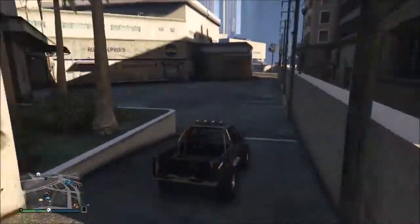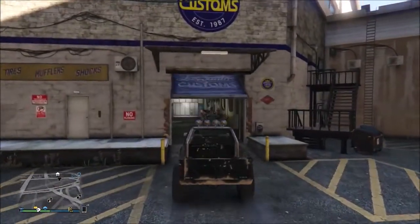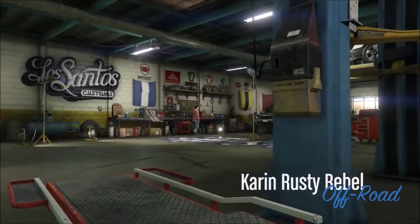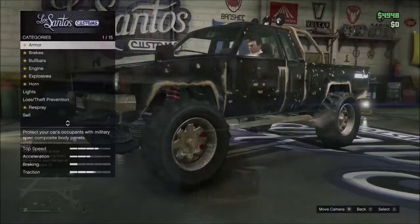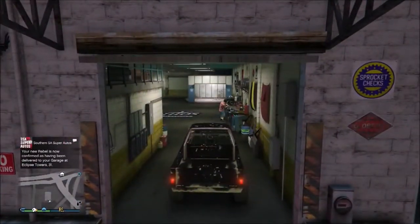This is a beginner money glitch, pretty easy money glitch. What you guys are gonna need is a Karin Rebel — easily buy that, pick that up on Super San Andreas Auto Sports for around $3k — and you guys are gonna see that it only sells for about $1,300, $1,500, maybe even around $2,000.